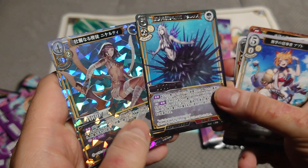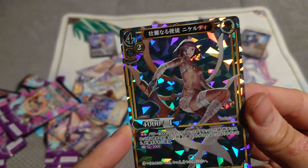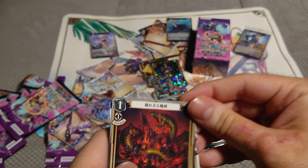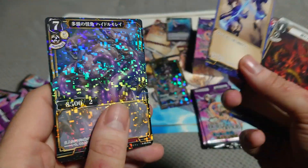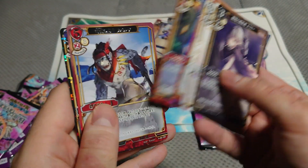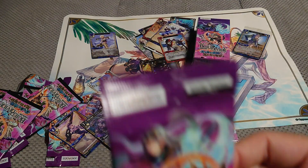This is definitely a reprint — I remember it from some set, maybe even the previous set. This is a SR and it looks fantastic. Hydra normal, and foil rare, and normal. So far we haven't gotten our ultra-rare yet.